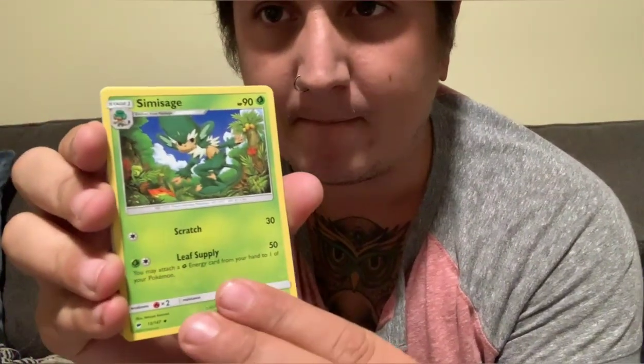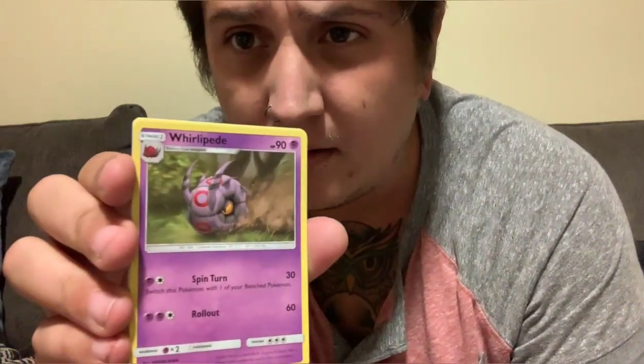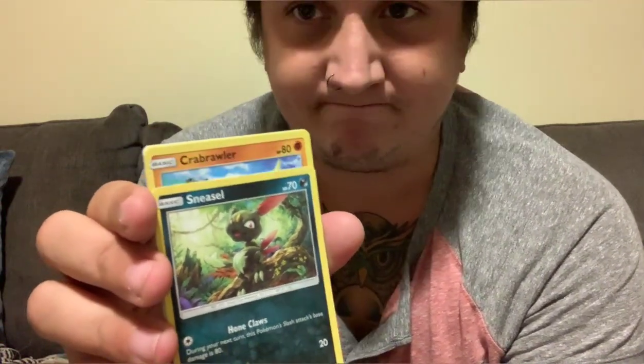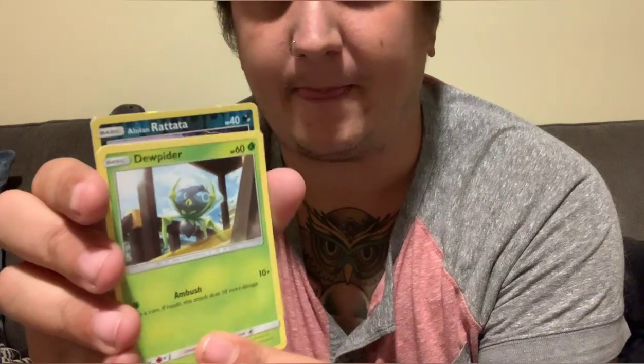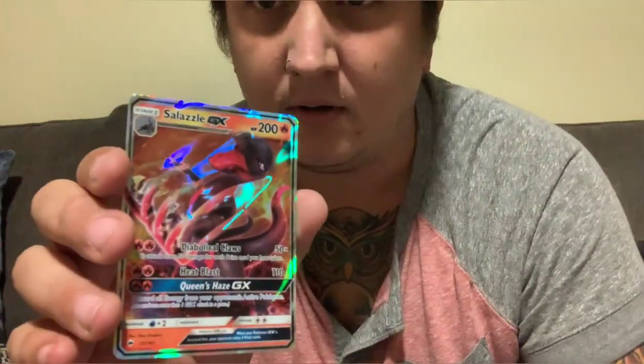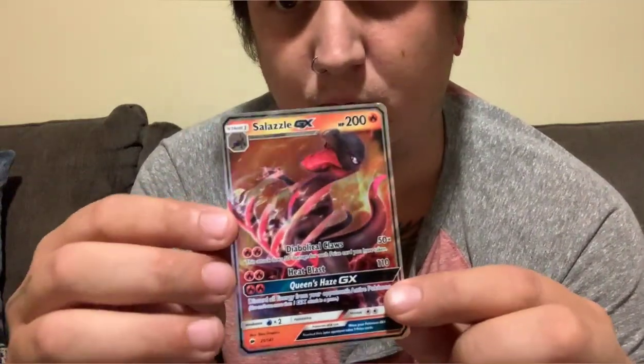The energy for this one is Grass. Simisage. Tormenting Spray. Whirlipede. Sneasel — I'm a fan of Sneasel. Crabrawler. Brawlts, that's pretty cool. Inkay. No idea. Reverse holo is an Alolan Rattata. And Salazzle GX — is cool, is cool, very cool. Maybe a full art card.